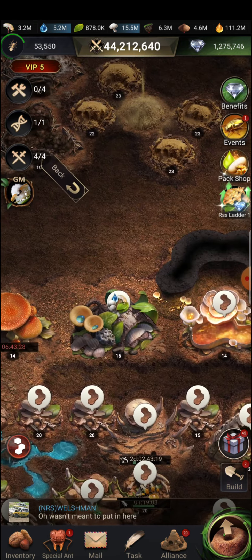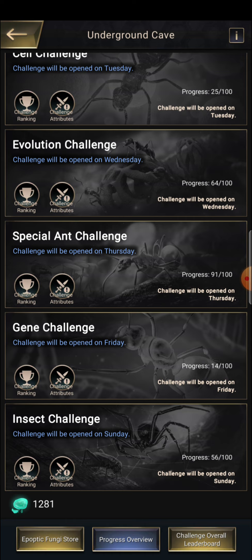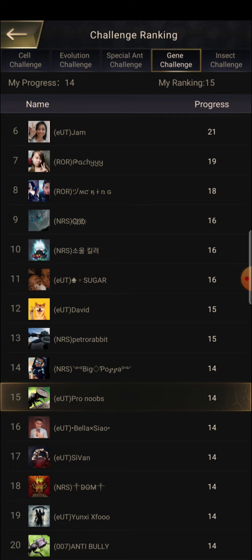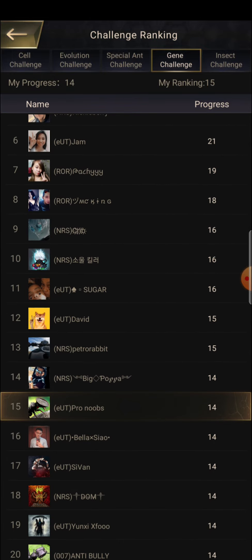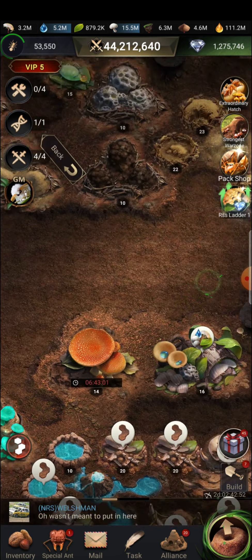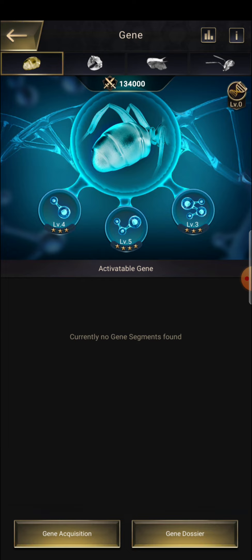This balanced approach can give me good attributes and a good rank in the cave challenge. Let me check — I'm ranking 15 currently, which is not much bad but not much good either. Most of the top guys are spenders and I'm not a spender, so sitting in between is okay. Don't buy genes after you unlock all 12 gene matrix components, and upgrade everything at the same level. Thank you guys, see you soon.